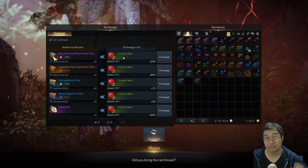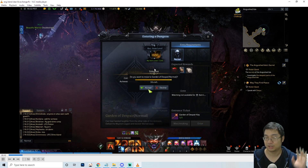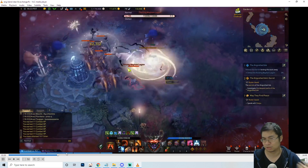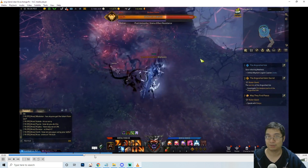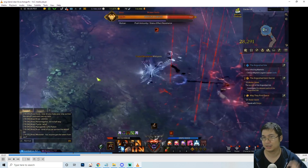Coming back to the shop, you'll be getting the exchange currency — those little red balls. You get a lot of those by doing the dungeons, and those are the items used in the exchange shop next to the dungeon entry. This particular dungeon you can enter at 1100 gear level, so it is not a difficult dungeon. I was only 1200 at the time. It is a very short dungeon — it only takes about five minutes.